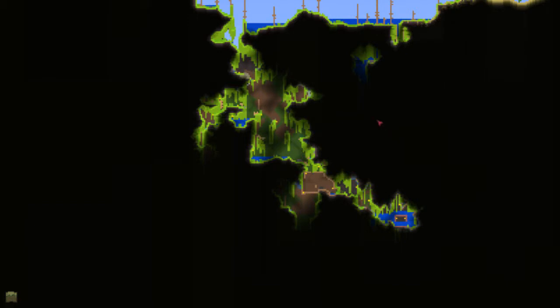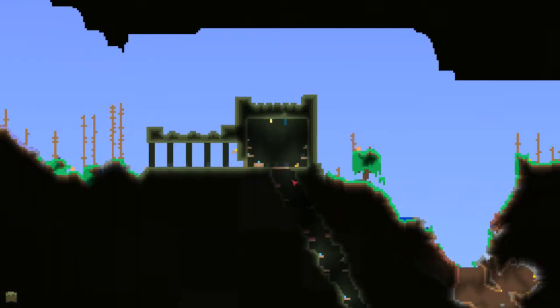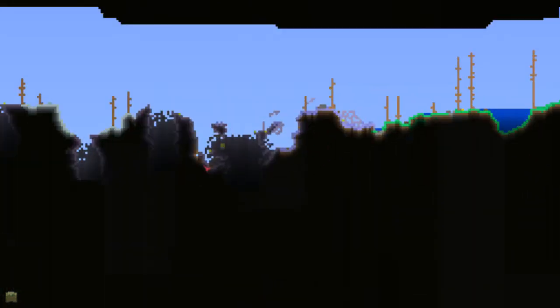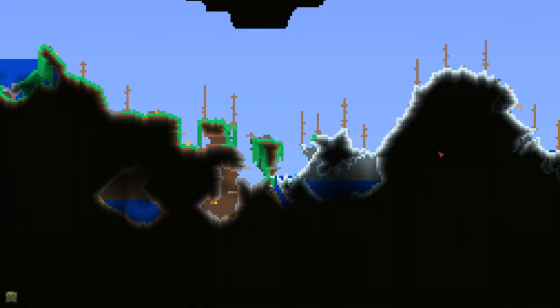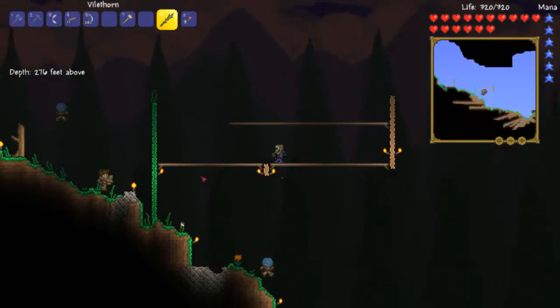There we go. Is that even? Looks even. Yeah, good enough. So let's get a layer down. Put another torch here, because I knocked it off the wall when I was redoing my stuff. Looks about even. Another window right here, and that should be good. Looks good.